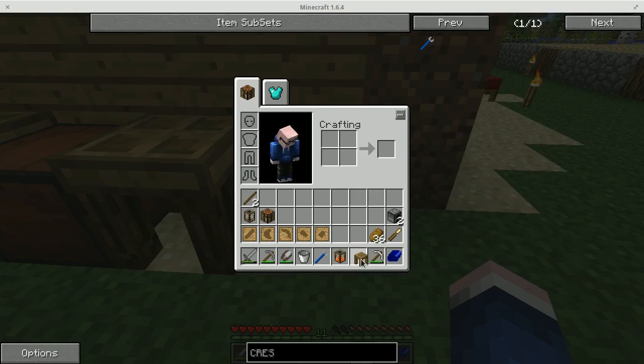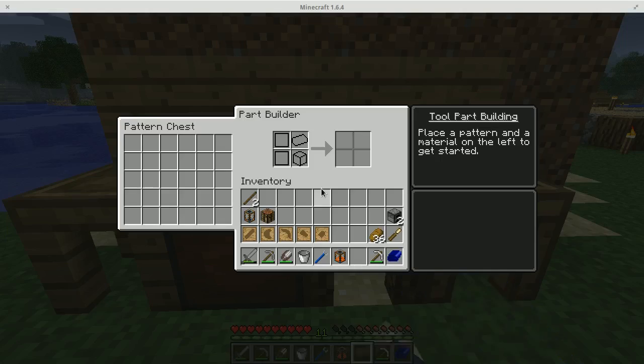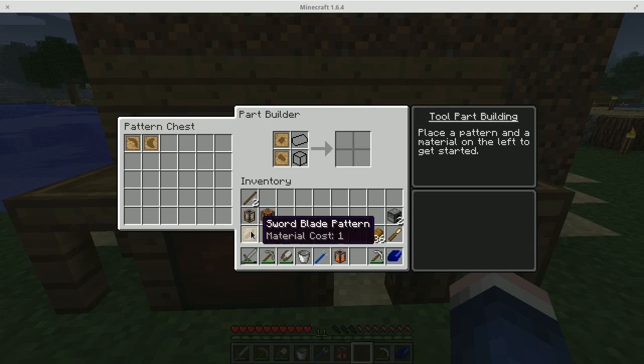Then it's a tool station. If I come in here I should have access to the pattern chest. Good. And then I can just — there, like it was meant to be. There it is.